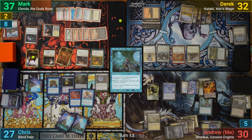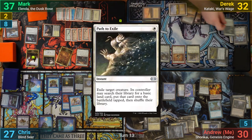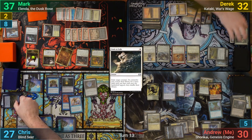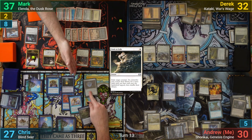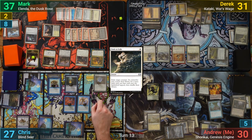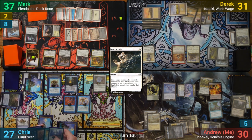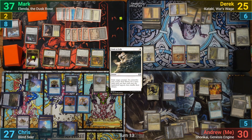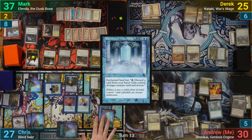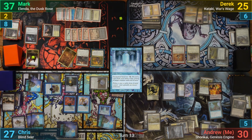Chris pays for his artifacts and draws. He casts Gauntlet of Power choosing blue, and goes to copy a Sludge Monster with Mirage Mirror. Derek responds by using Path to Exile on the monster, and Chris settles with making Mirage Mirror a copy of Shadrix instead. Going to combat, Chris gives his team a +1/+1 counter with Shadrix and makes Derek draw a card and lose a life, then swings Shadrix and the Blind Seer at Derek. Derek blocks Shadrix with the Archon of Emeria, and Chris's Blind Seer gets through with the Sword trigger letting him grab a land. In his post-combat main phase, Chris plays a Chamber of Manipulation onto an island and activates it to try and steal the real Shadrix, which Mark sacrifices in response. After that, Chris passes, and Mark makes a Soldier and grabs a land on his end step thanks to the Keeper trigger.